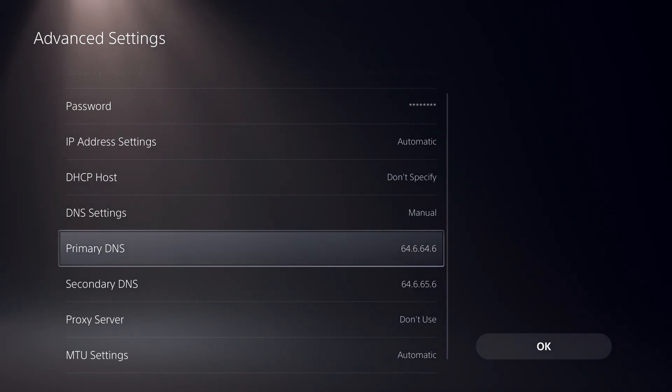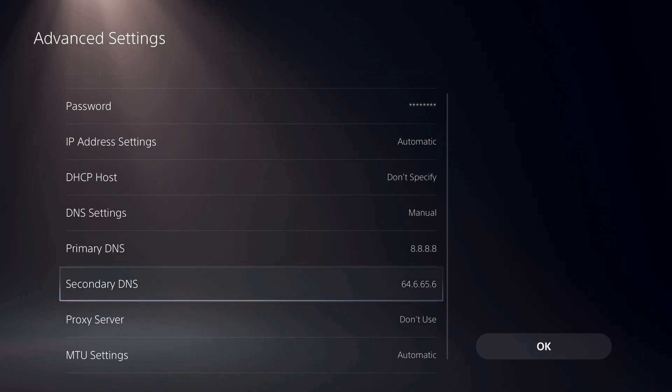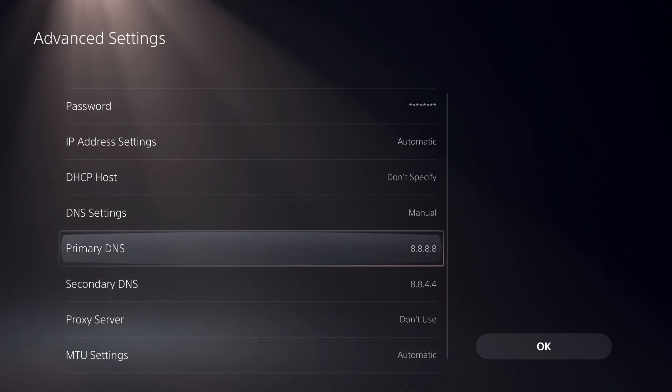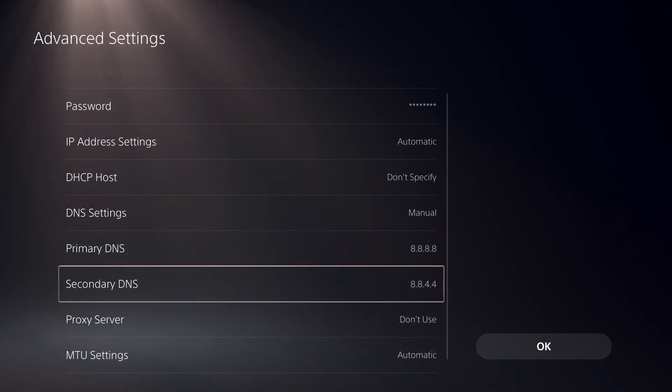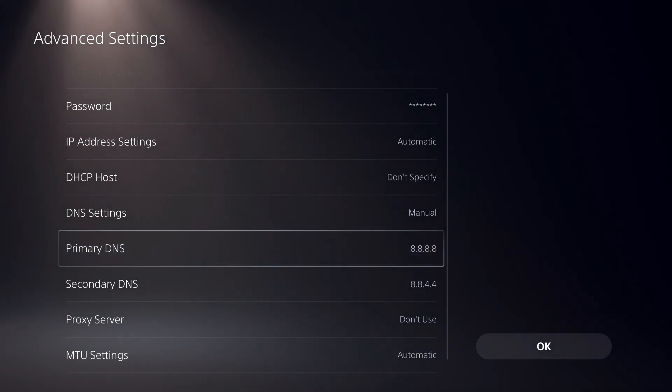Now let's go to the DNS codes that are always used and almost everybody knows these. Here I enter it — and here you go. This is the DNS code that almost everybody uses and it works pretty great. But for me, another DNS code works a bit better, but you can also try this one out.